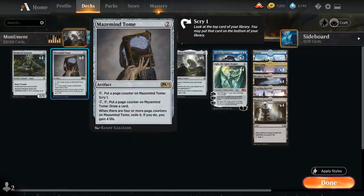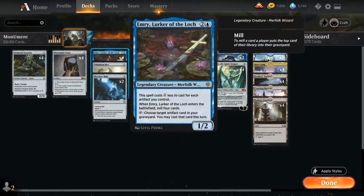At two mana we've got Mazemind Tome to give us a bit of early card selection and card draw. It can help us find Forsaken Monument or Ugin in the late game and also gives us a nice mana sink. Then at three mana we've got Emery, which we can potentially play for a single blue mana if we have two or more artifacts in play. We'll mill the top four cards of our library and then can tap to return an artifact from the graveyard to the battlefield by paying its mana cost — so this can help us gain access to a Forsaken Monument if we happen to mill it.